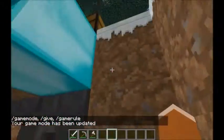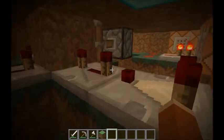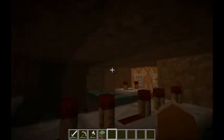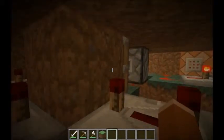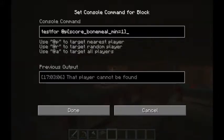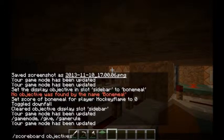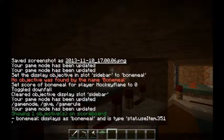If I look down here, it just has a hopper clock that looks for sapling, which is ID six. And then if it does, it starts a clock using a piston. And then here it looks for if you have bone meal with a minimum of one.